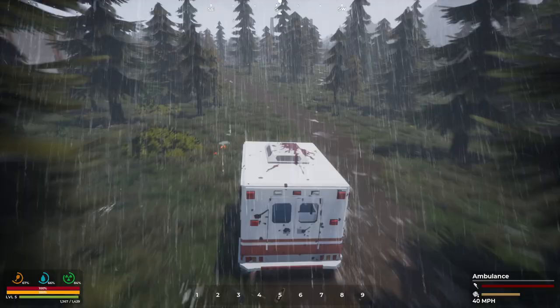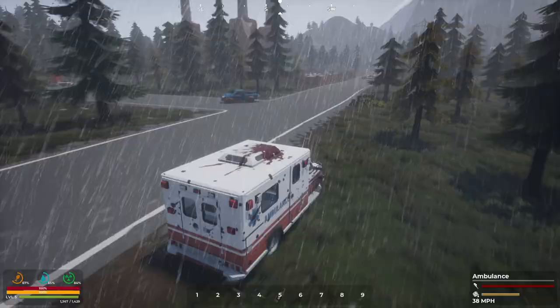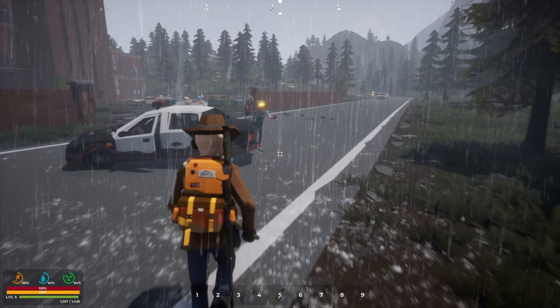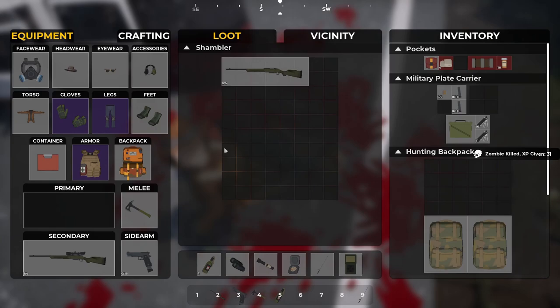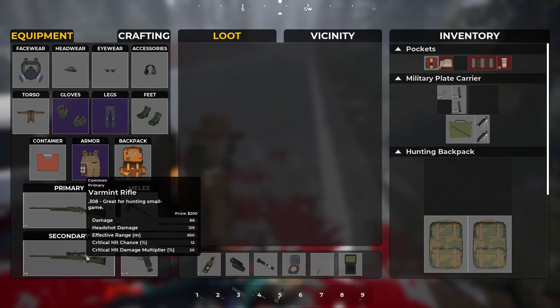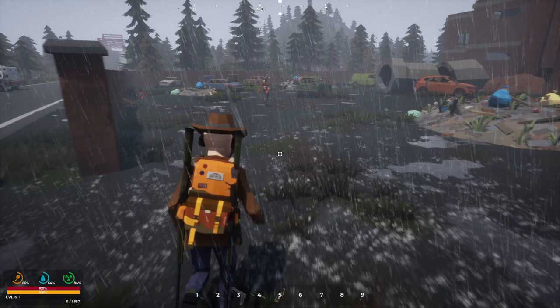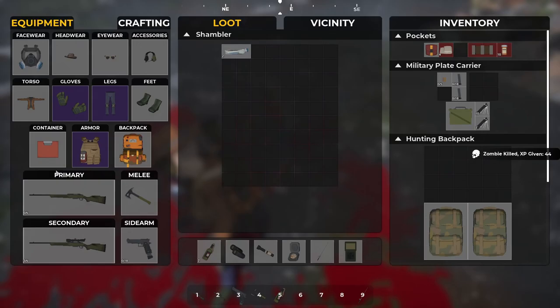What you got? Another gun — wait, varmint? They're both varmint. Thought it was a Winchester. I really think that is a camp of some type down there. Come on in — got my axe, you ain't messing with me buddy. Let's just take out all these guys for the time being. Sneak up on you — you can't hear me in the rain, can you? Sneak attack!